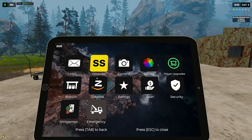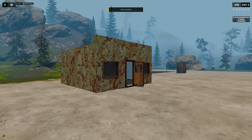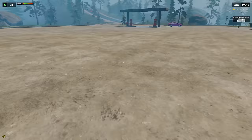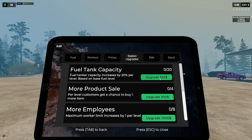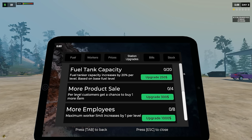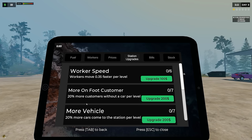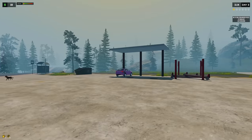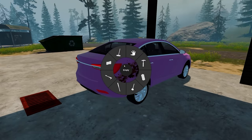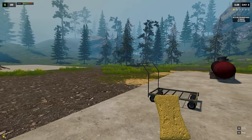The cashier should cover everything, the pumper should cover the pumps, and I should be able to focus on keeping things clean and stocking shelves. I have $202 - let's get into here. Ratings: 'I wish there was a place I could fix my car' - well, we can't yet, sorry. Let's get some stuff ordered - I ordered a bunch of stuff so hopefully people have things to buy. Fuel tank capacity is only $250. More product sales per level, more employees, maximum worker limit increased by one per level.